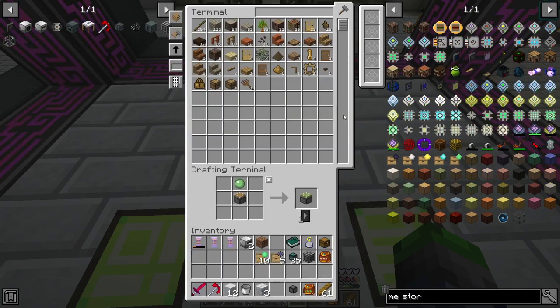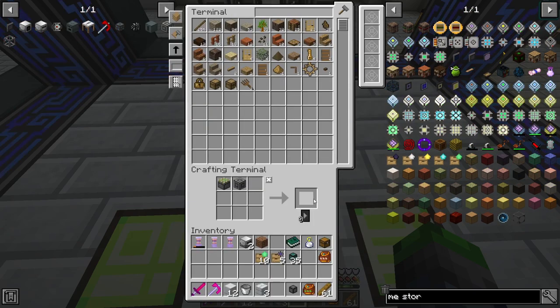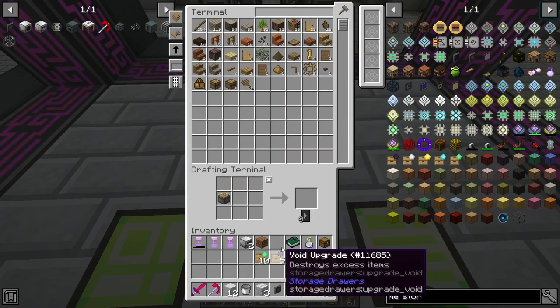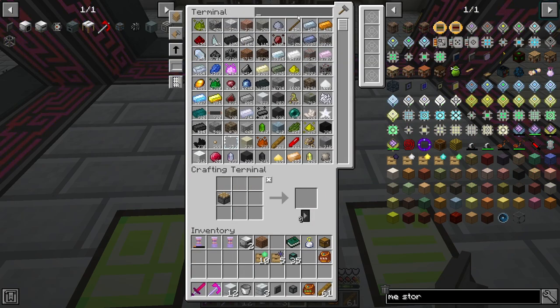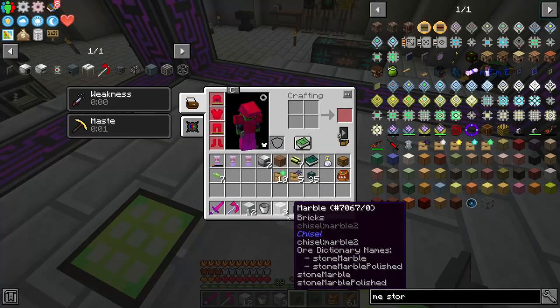ME storage bus — did I not make two of these? ME storage bus. And shebang, we got it. So we're gonna need some cobble. We got lime and lime. Cool beans.